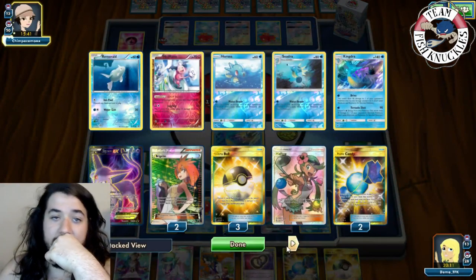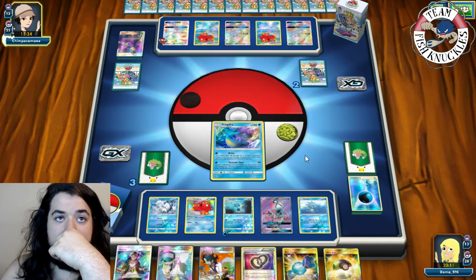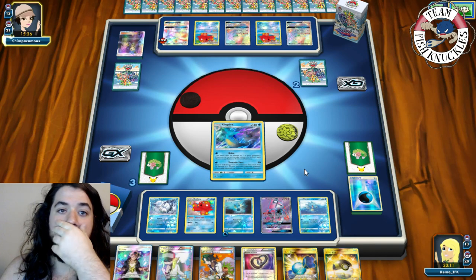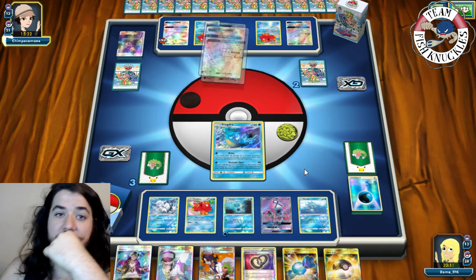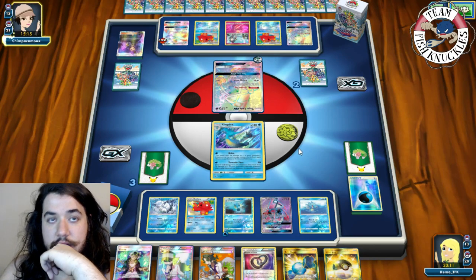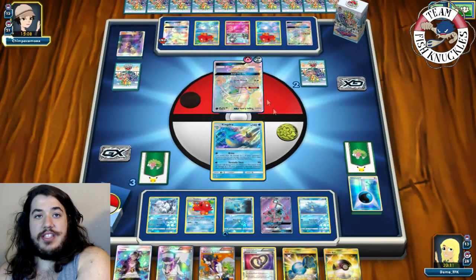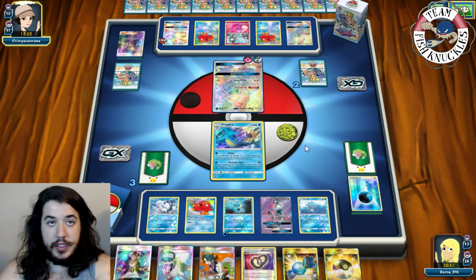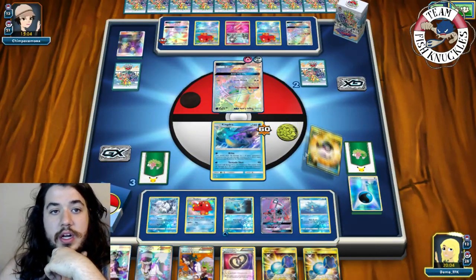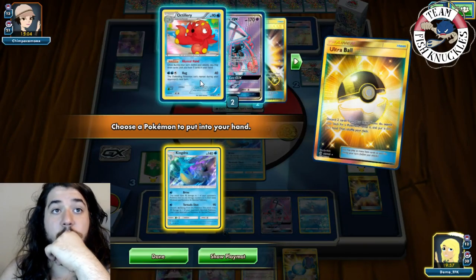If we hadn't played Espeon there was no way to win. Opponent uses Ace Trainer to heal the damaged Gardevoir. Opponent sends up a Lele with a DC attached and swings for 60. On our turn we Ultra Ball, discarding Sycamore and Rare Candy, to grab the Kingdra. We only have one Water energy left in the deck — could be very bad.